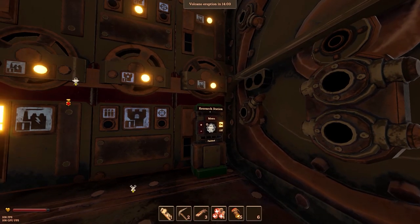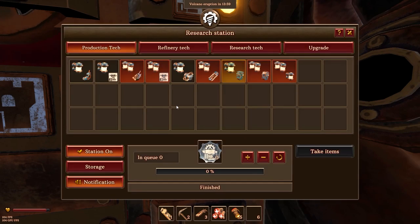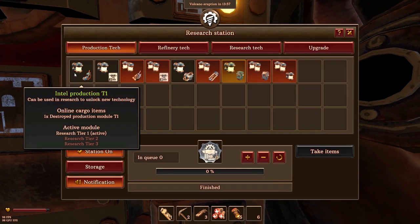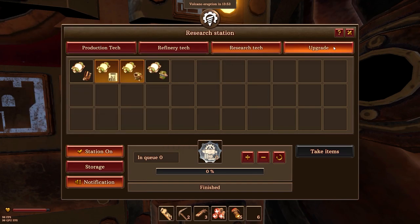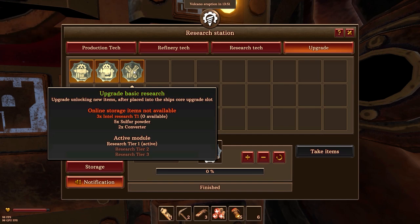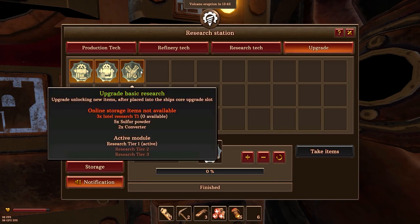So once they are actually down, you can actually research them. As you can see here, we have production tech, refinery tech, research tech, and upgrade. So basically production is for this, refinery is for this, and research is for this.